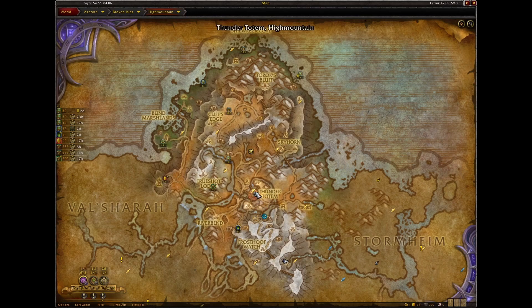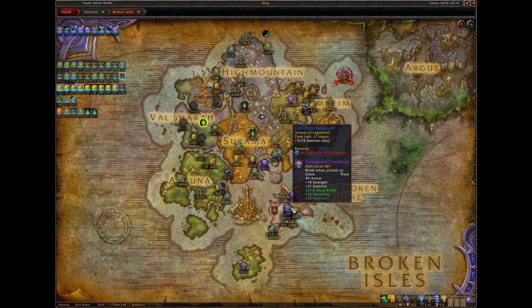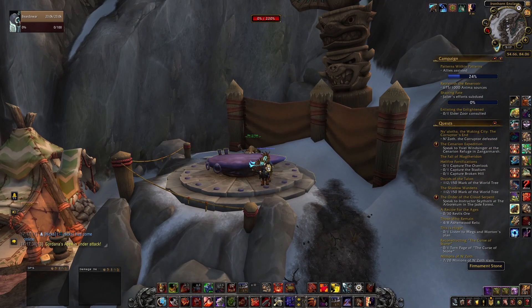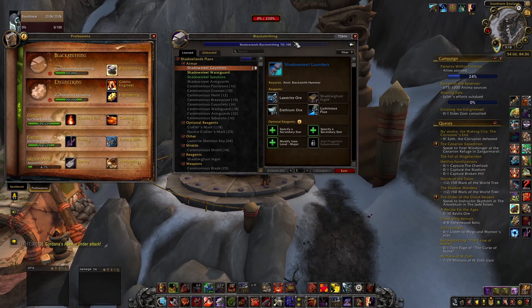I just did one before this video where I turned in about 30 stone hide leather and got three Blood of Sargeras. Yesterday I did one in the Broken Shore — kill 10 demons — took me about 20 seconds and I got 10 of them. Over here there's one — enigma solved — like a puzzle, and you'll get two. You just stop in and do these little quests as they come up to build up your stockpile. You can also do the mission tables, or if you have reputation with the Wardens you can buy a boon for your shoulders.